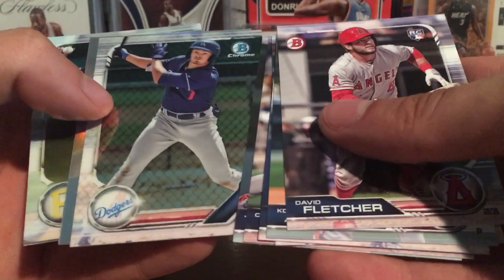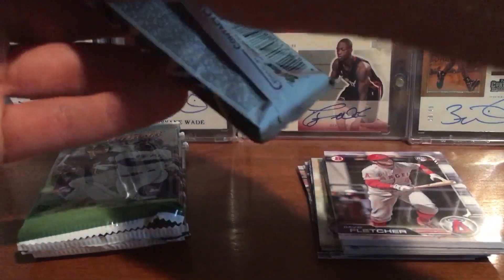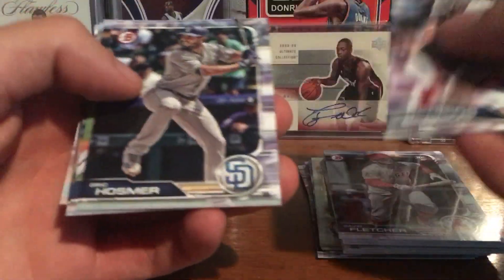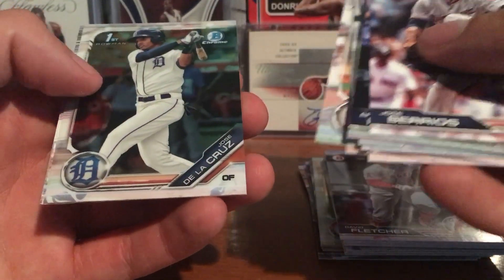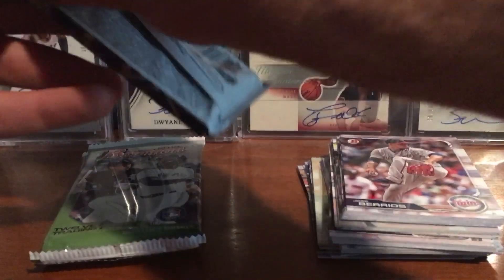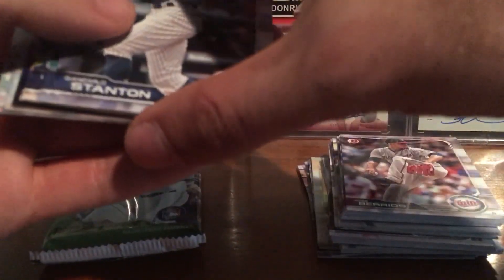Verlander, Gavin Lux Chrome 89, Mackenzie Gore refractor, Cole Tucker. Third pack: Berrios, Tucupita, Toussaint. Corey Ray Chrome, Mackenzie, De La Cruz, Lux, and Contreau. Alright, three more packs.